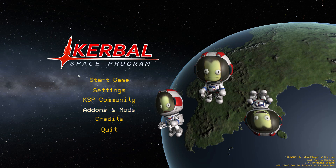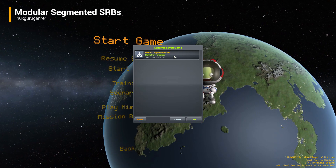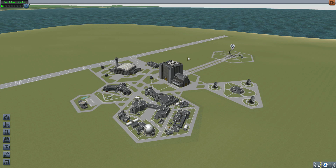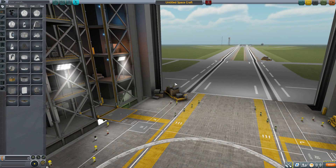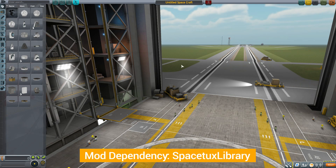Hello everyone, and welcome back to Cudabo Space Program, where today we are having a look at the Modular Segmented SRBs mod, which is being made by forum user LinuxGuruGamer. What this piece of work looks to add into the game is, as the name would imply, solid rocket boosters which are modular, so you can build them as big or small as you desire. This does have a mod dependency of the SpaceTux library for it to function properly, but with it installed you get all the fun parts you'll see here today.